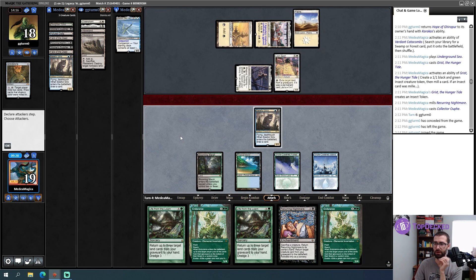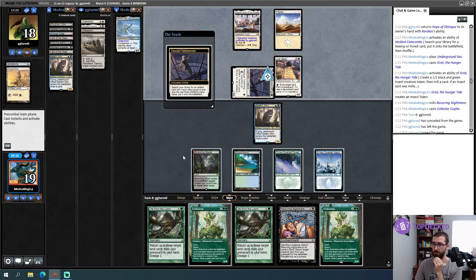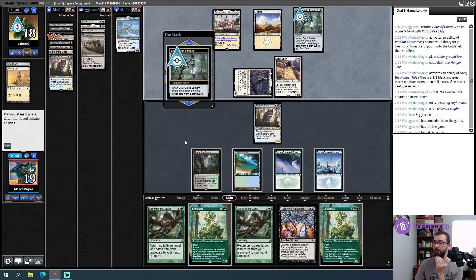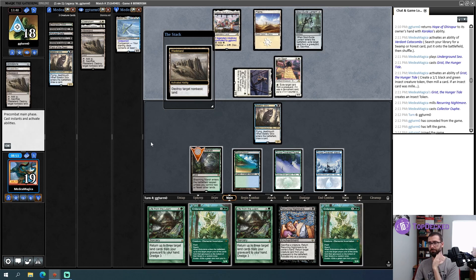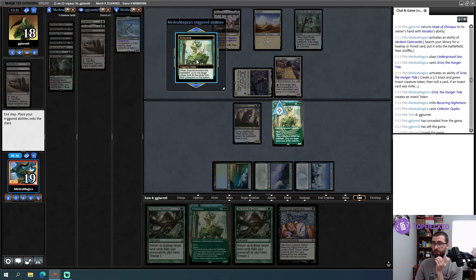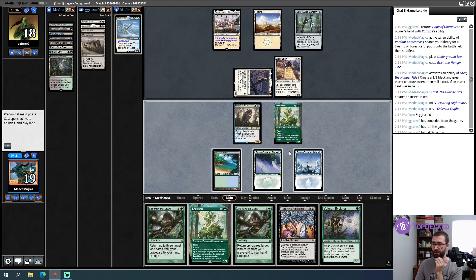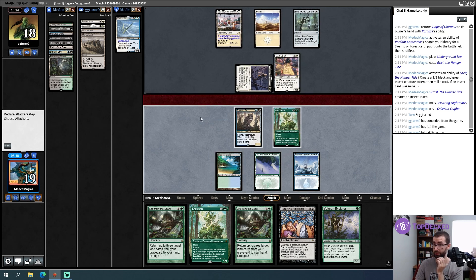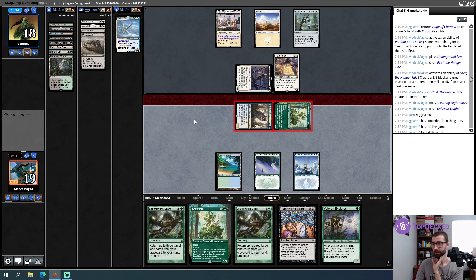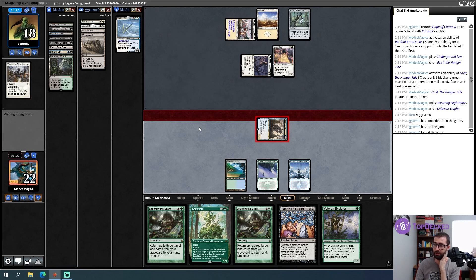Opponent is floating mana off Ancient Den — they're getting rid of the Grindstone. There's a Lion Sash, which is pretty damn good. Don't want to use Endurance to nuke my own graveyard here. Not pitch-casting it anyway. I think I'm just playing a land, passing the turn, and Endurancing when my opponent goes to eat something from my graveyard. This is not what I want to be doing. Holding Strix back since it has Deathtouch. Opponent played around it. Opponent is now junking Ancient Den. Expected that. Now I'll start casting copies of Endurance, targeting my opponent's graveyard.